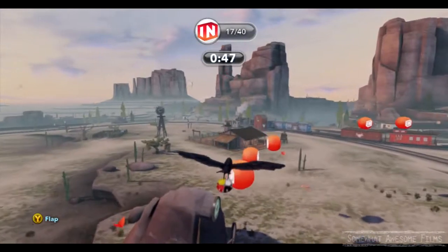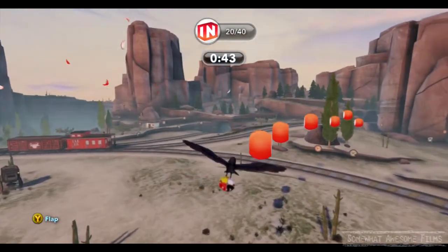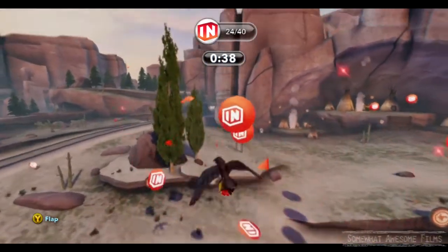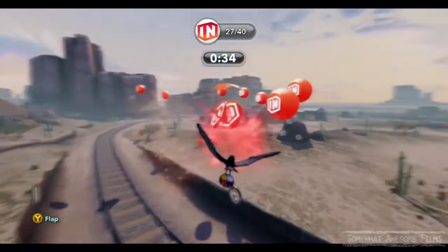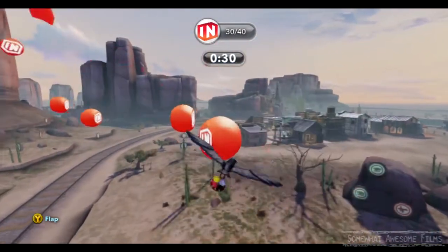Alright, so this one is pretty easy — we've just gone around in a big old circle here. And now they spice it up a bit. What direction do we have to go? We've got to go forward, and then do kind of a 180 and go around and get these ones. It's not too hard, and if you missed one, just go back and get it.